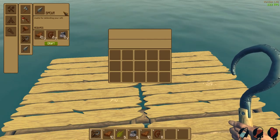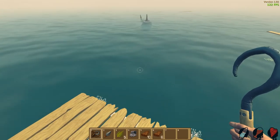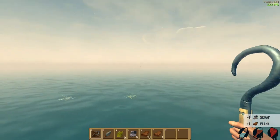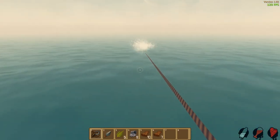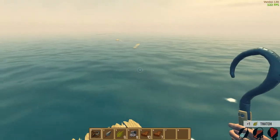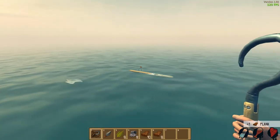We can craft an axe, a fishing rod to get some food, a building hammer for building, a hook, and a spear. Let's start with a spear because that shark's freaking me out — let's make a spear so we can defend ourselves. Oh, good timing — get out of here! Die! Three hits gets the shark away from us. I think I needed one more scrap for the hammer and I think I just got that.